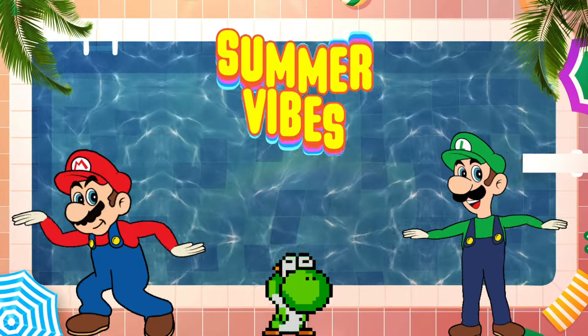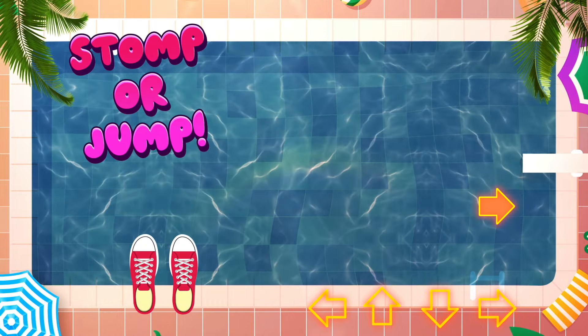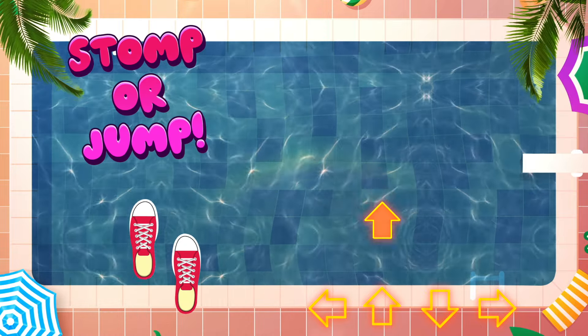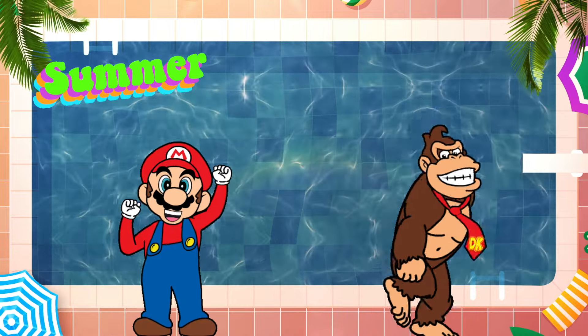It's a Mario Summer Dance Battle. Here's how to play. Choose who you think will win. Help your team by stomping or jumping in the direction of the arrows when they match up on the bottom. Whoever can fill their meter up first is the winner. Be ready for mini-games and have fun.